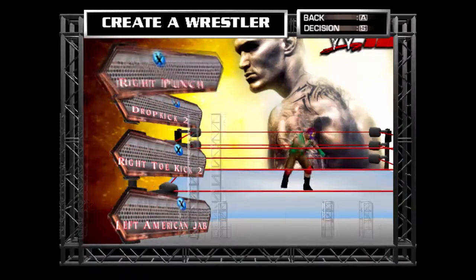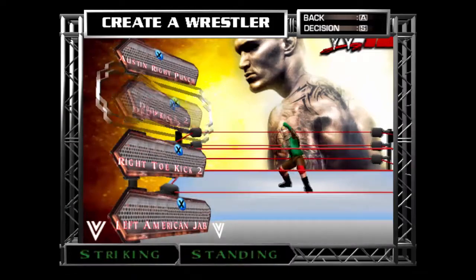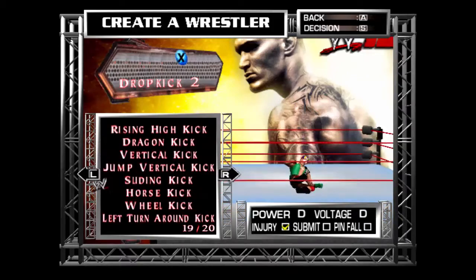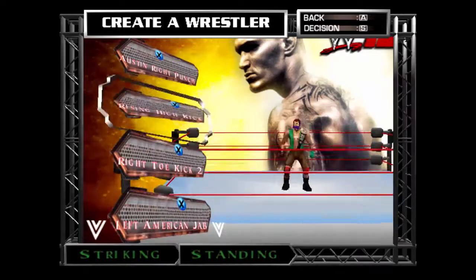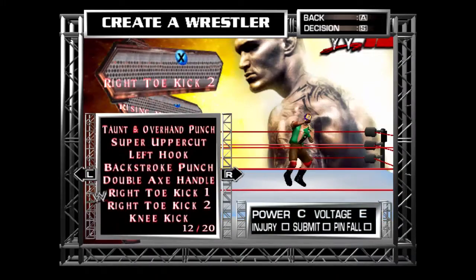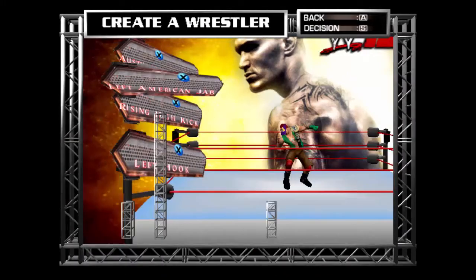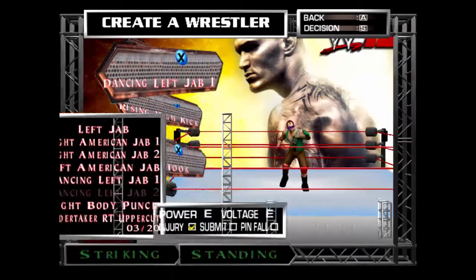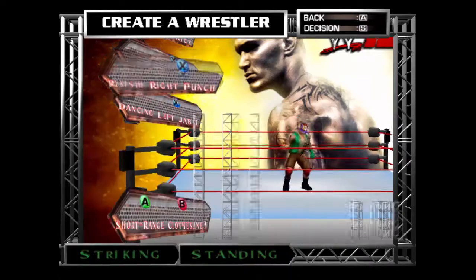So striking - you can go on standing. Let's put up something which gives a nice injury. So a lost in sponge is good. Dropping doesn't make much of injury. You can search and put - we'll put him a rising high kick. Left hook, yeah it's fine. American jab is good as well. Dancing left jab does give a nice effect as well. American punch - this punch is also good.